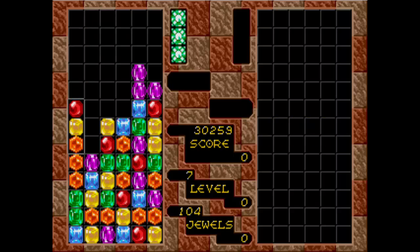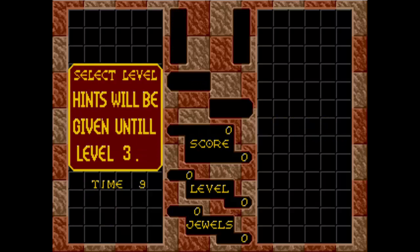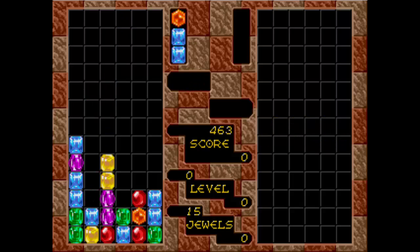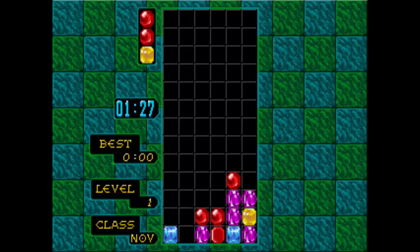Occasionally a special column called the magic jewel column also appears. When this magic column lands, it destroys all the gems with the same color as the one underneath it. Hectic! If you start the arcade game on easy then you get hints until level three. If you start on medium or hard, the game starts off already being very fast. There's also a mode called Flash Columns, where there's a gem flashing at the bottom and you have to work your way down to reach it and make it disappear.